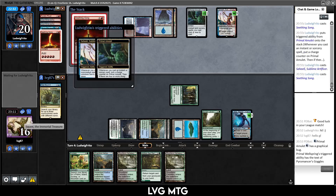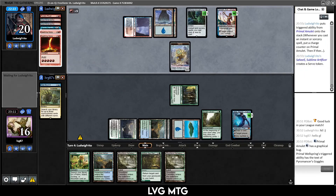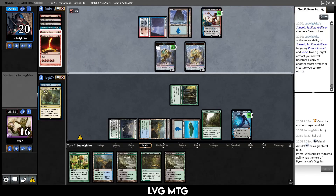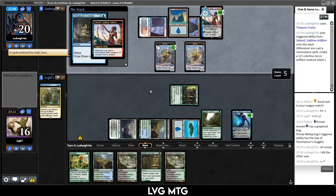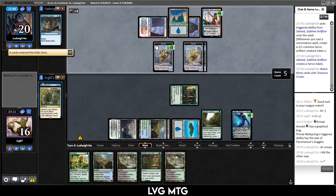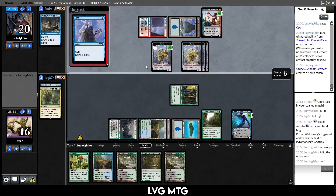Saheeli resolves. Seething Song — and we have only one card after this. Is it like Dragonstorm? No, they wouldn't have the mana for that. Turn their Primal Amulet into a servo just to be able to attack Jace. They said they did it the wrong way — yeah, and it makes their spells one cheaper. Maybe they do have Dragonstorm. Oh — Treasure Cruise. But now their amulet doesn't flip or get extra counters. More lands, they still have more mana. Opt. Jace is probably dying next turn but that's okay.